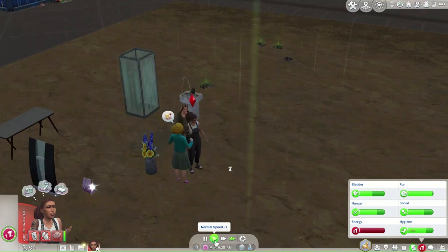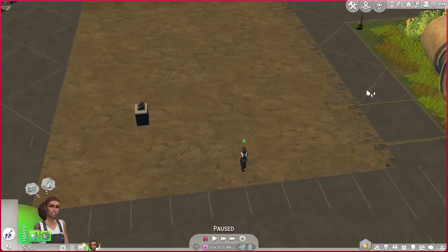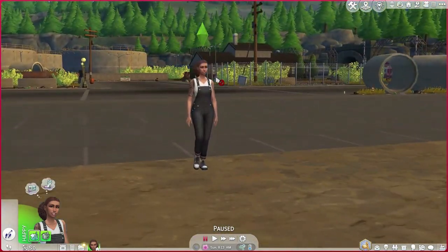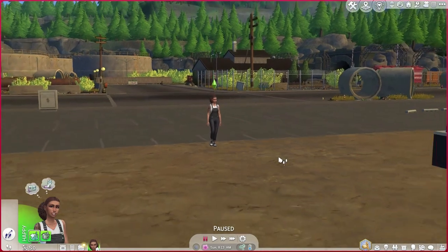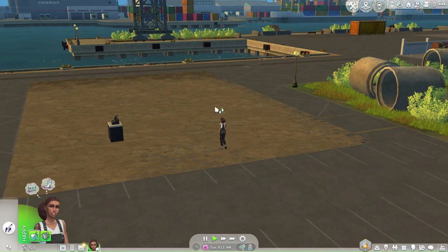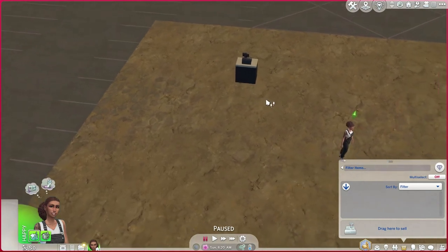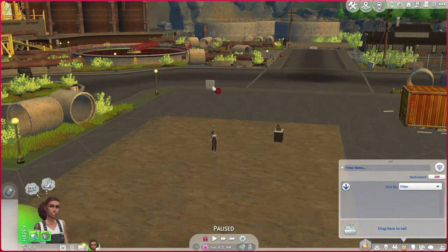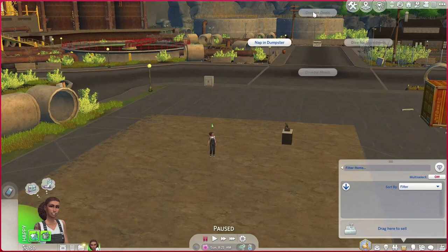Hello and welcome back to my channel! Today we are starting a rags to riches, and I wanted to do a retail kind of lot. Our sim is here — her name is Kade Avery. She's already got a till because you need that for a retail lot; everything has to be sold via the retail lot, and that's the only way she can get money. I've actually never used a retail lot, that's why I wanted to try it.